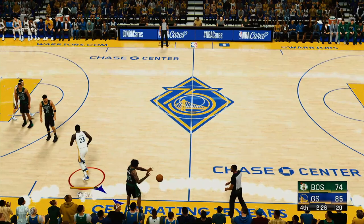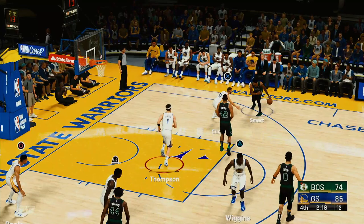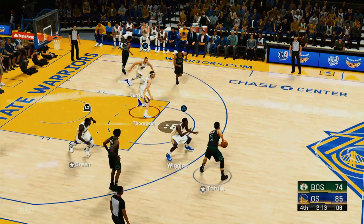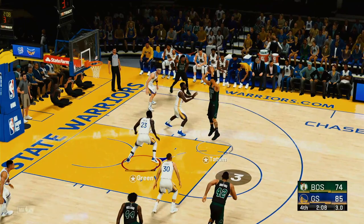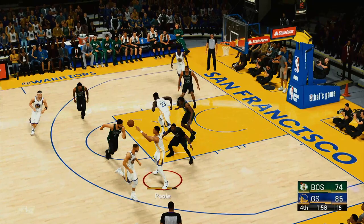Tatum on the right side. Smart on the wing, guarded by Curry — Smart passes to Tatum. Six on the shot clock — misses off the left iron. That's the kind of shot their offense wants to create — frustrating when you make the right play and don't get rewarded. Stay with it. Curry can't get it to go — when you're not in rhythm with the three, why keep firing?